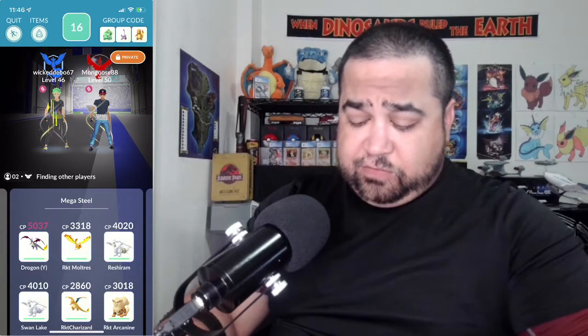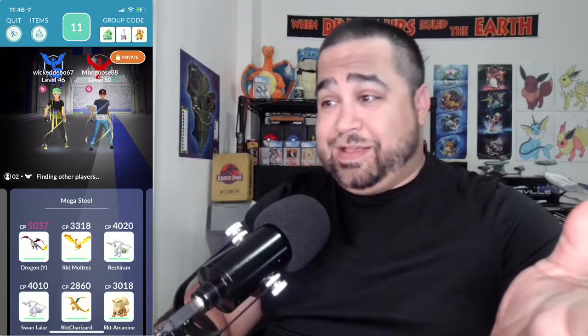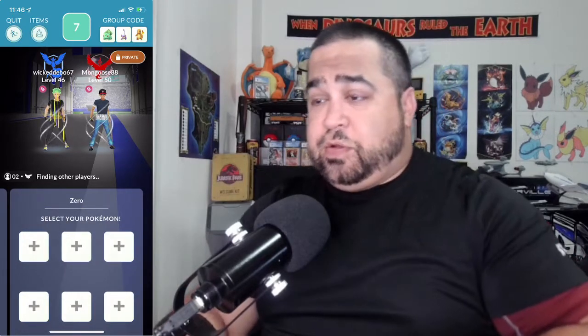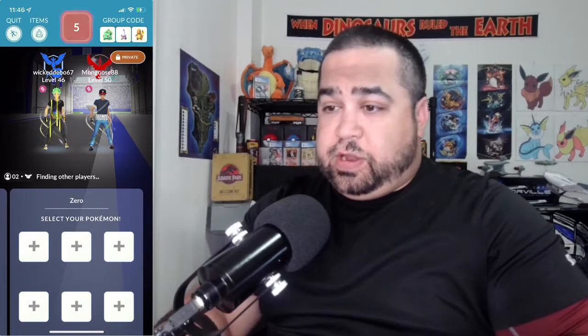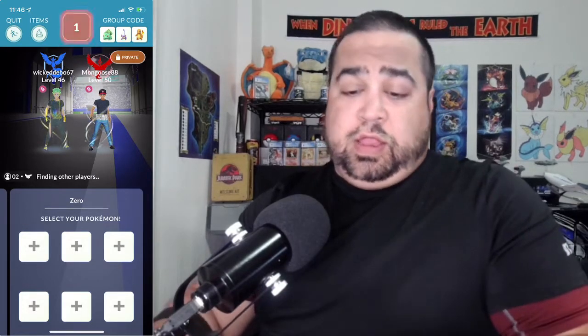As you can see, I have Mega Charizard, Shadow Moltres, two Reshiram, Shadow Charizard, and Arcanine — because there are four megas, I'm not going to have all four. Switching to our zero party and getting this going. This one does have a double Steel move set from what I understand, so let's take care of it.